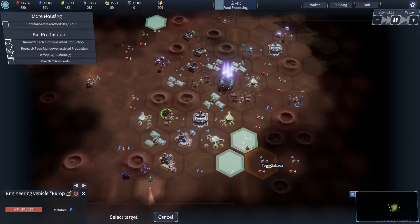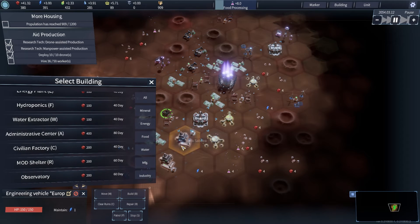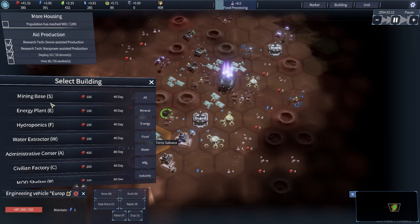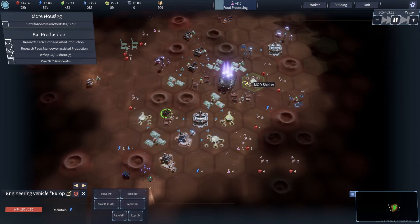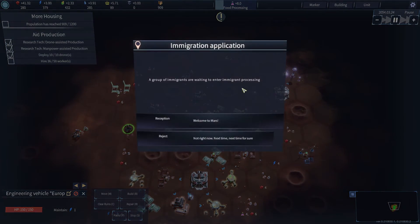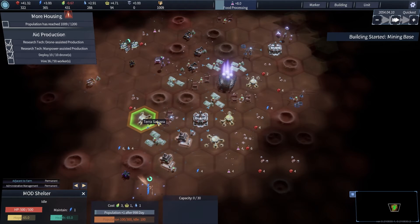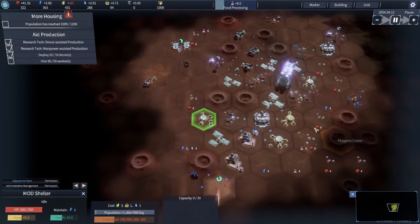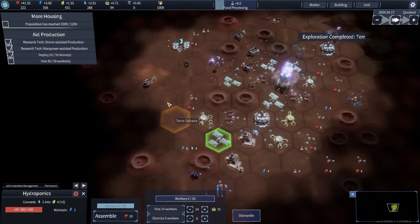Are there any observatory spots? I'm not that worried about research because I don't really know what the go is. But I think building mining bases is a very good idea. Let's build one out here. Welcome the immigrants in — yep, cool. Straining my food reserves, let's see what we can do about that.